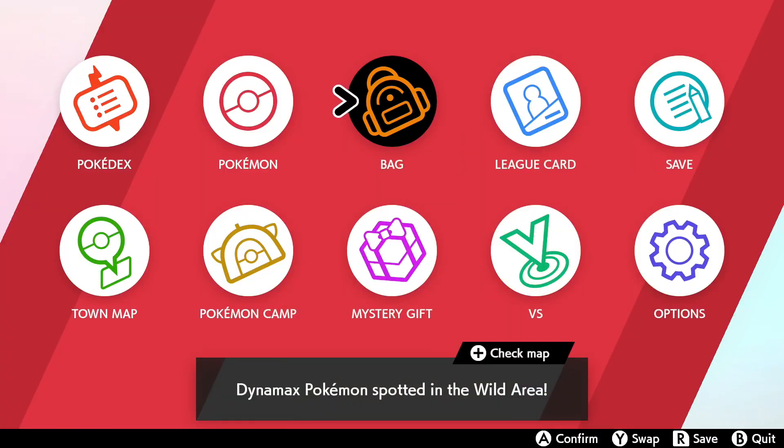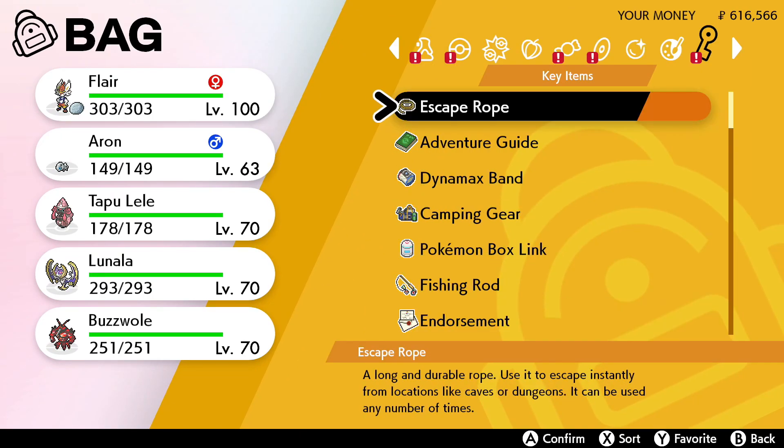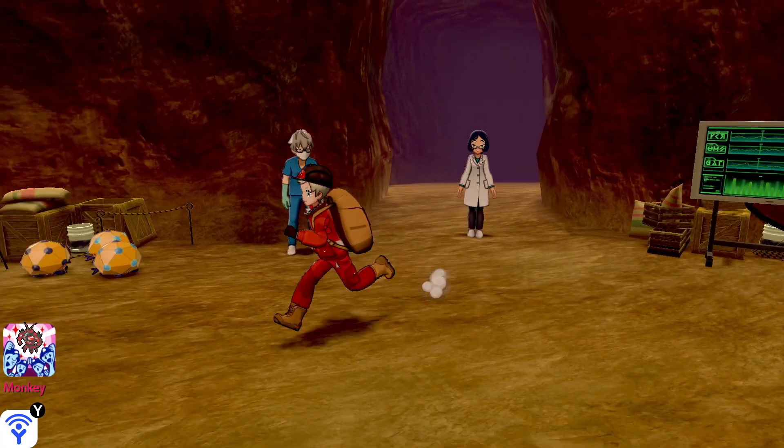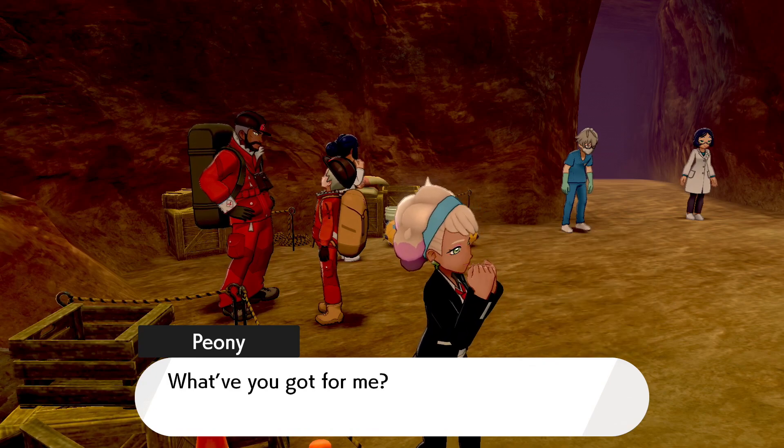So the mission obviously that I'm on about is this one — the Legendary Clue — where you have to get an Ultra Beast. And then as soon as we do that, we're going to head over to him over here. Go Buzzwole.